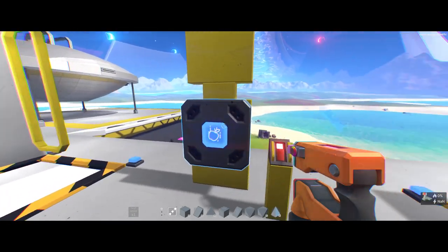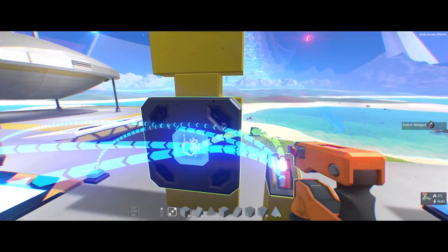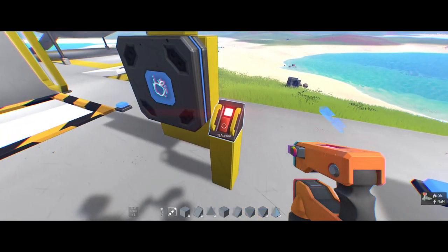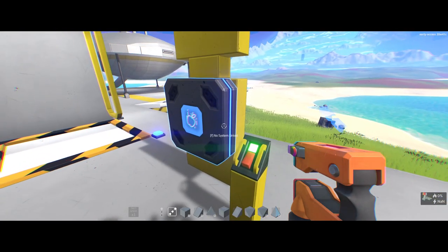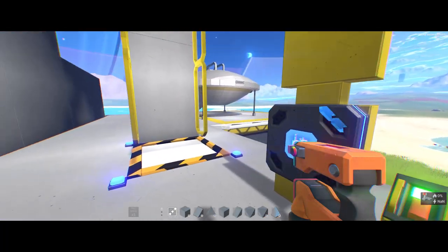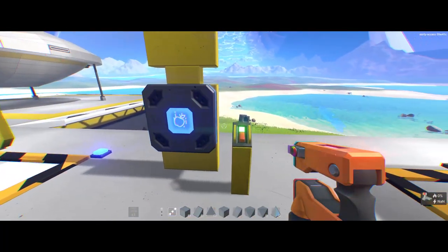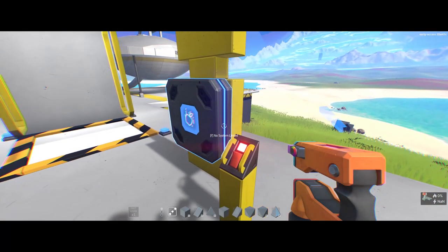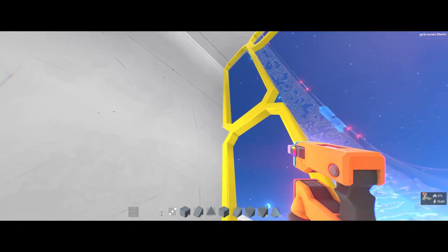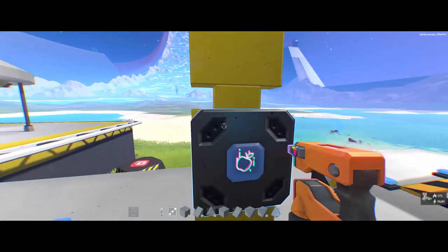Something you can also do for fun — and some of the starter example ships do this as well — you can link a switch to the gravity block. You can switch it on and the logo on the front will glow, meaning the gravity field is switched on. I can switch that off, it'll slowly grow dim, and you can just walk into that area without being affected whatsoever.